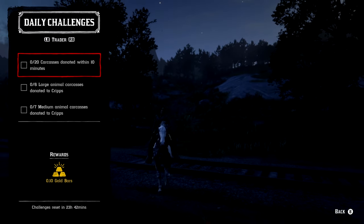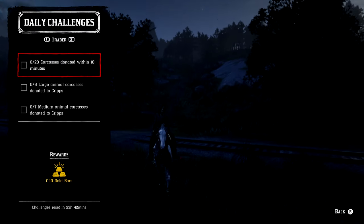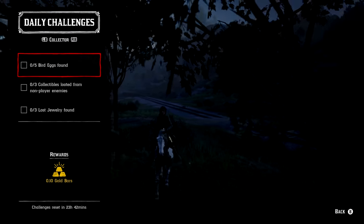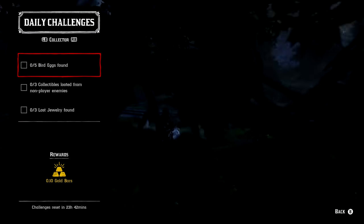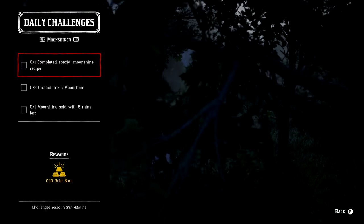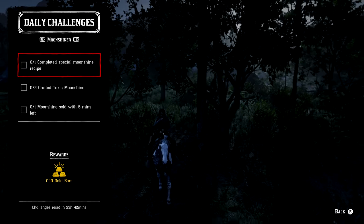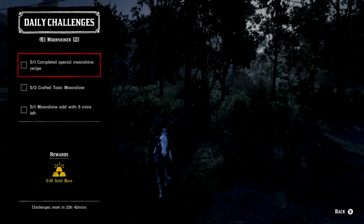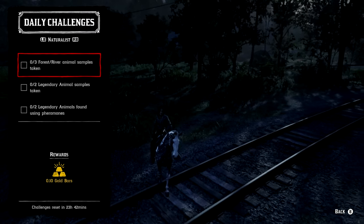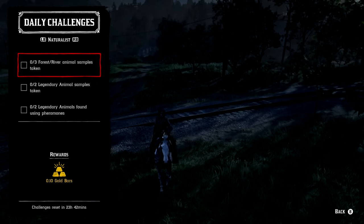The trader roll: 20 carcasses donated within a 10-minute period, six large animal carcasses donated to Cripps, and seven medium animal carcasses donated to Cripps. The collector roll: five bird eggs found, three collectibles looted from non-player enemies, and three lost jewelry found. The moonshine roll: one completed special moonshine recipe, two crafted toxic moonshine, and one moonshine sold with at least five minutes left. And last but not least the naturalist roll: three forest river animal samples taken, two legendary animal samples taken, and two legendary animals found using pheromones.